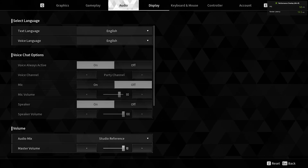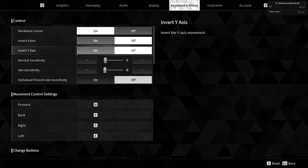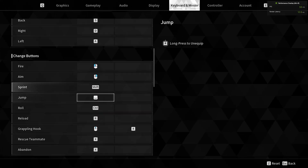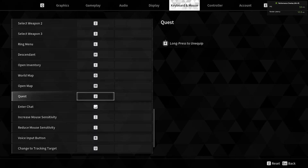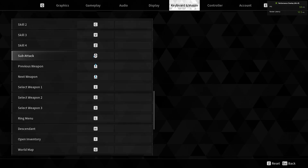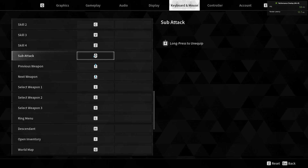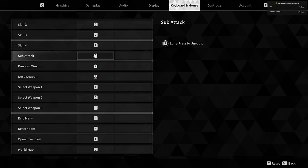For audio, that's up to you and your preference. For the keyboard and mouse, my sensitivity is at 12 and aim sensitivity is 10. What I changed here is the key for sub attack — I mapped it to mouse button 5. If you're using a gaming mouse, you most probably have number 4 and number 5 buttons. I put sub attack on button 5.